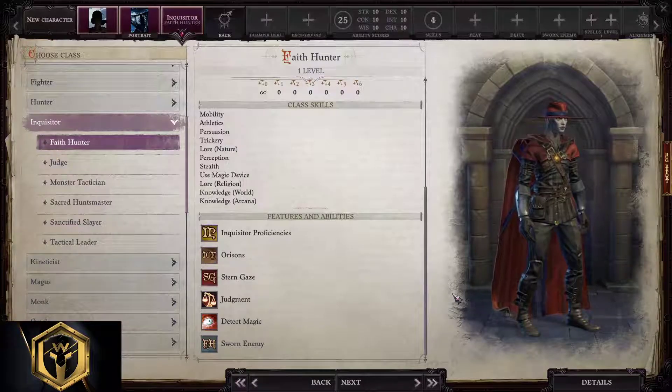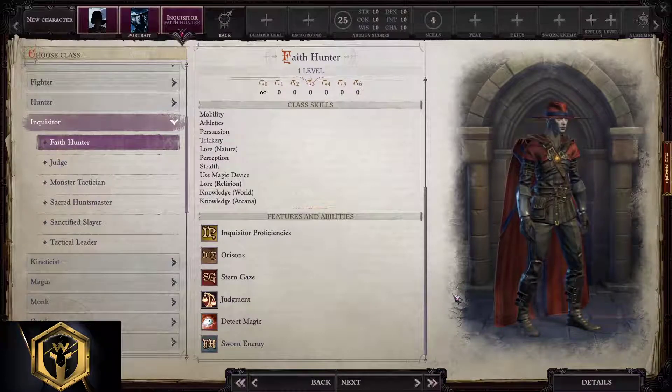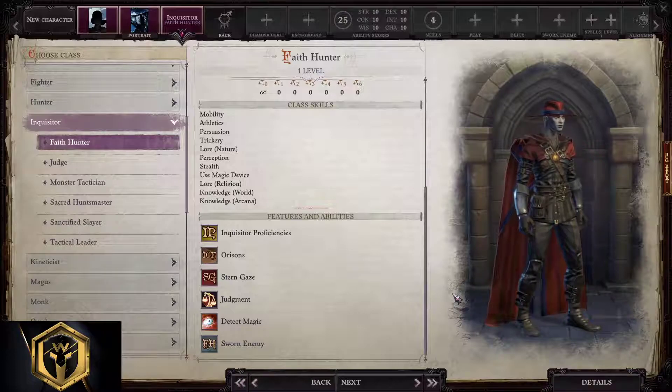Fatehunter Inquisitor starting build. Empowering weapons, judgment skills and spells, and focusing on team feats is what all inquisitors like doing the most. They are proficient with simple weapons, light and medium armor, as well as shields. They can cast orisons — zero level spells — for free. They are great at conversations with intimidation and persuasion. Inquisitors excel at dealing damage to their sworn enemies; it functions like hunter's mark basically.